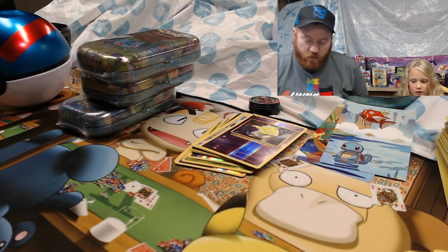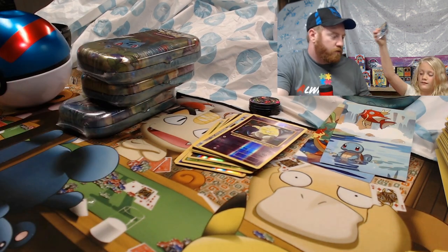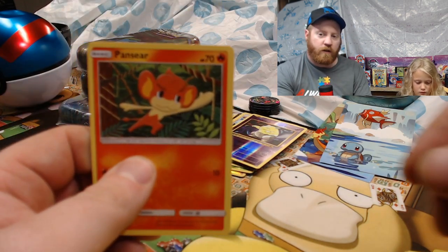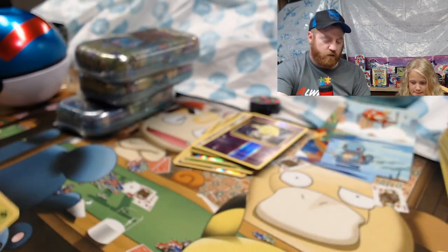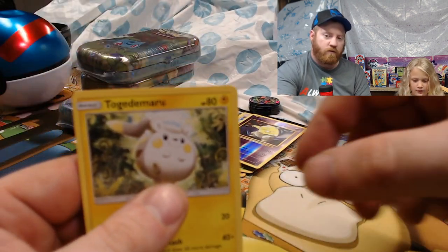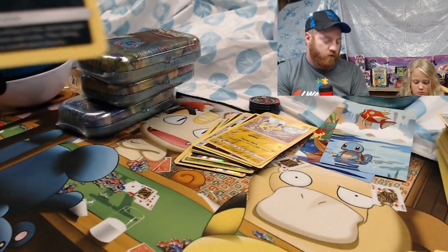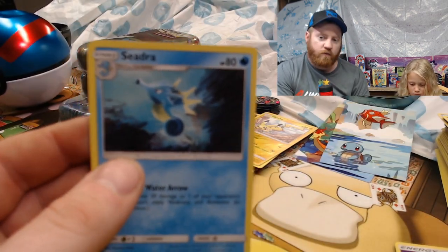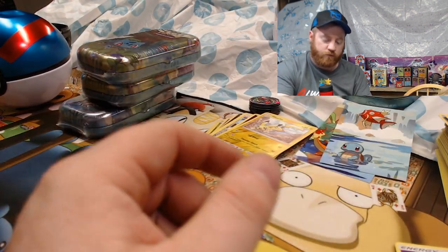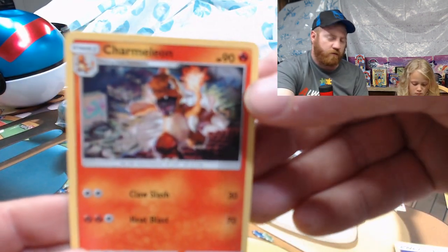What's in your Burning Shadows pack? Riley's pack: Pansear, Magikarp, Alolan Raticate, Wimpod, holographic Pikachu, Togedemaru, reverse holo Pikachu, and the rare is Vespiquen. Also Lunatone, another Cedna, and a Charmeleon — that's a cool Charmeleon.